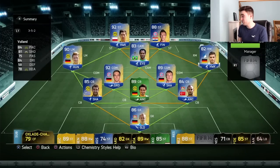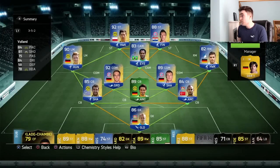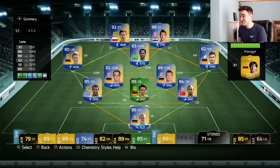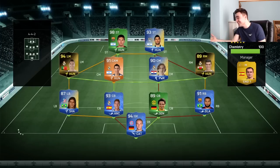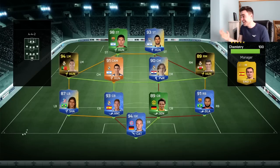We are now going to jump into a game and hopefully tear it up online. We'll put in a manager to make sure we get full chemistry — putting in Loew. We've also got an insane bench with Robben and all sorts of crazy cards. We're in a divisions game, only in like division six or something... oh my god, oh my god — that is ridiculous.